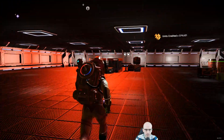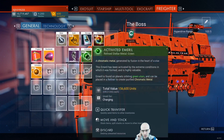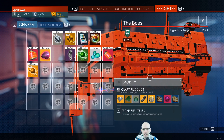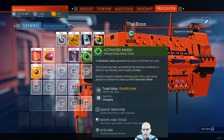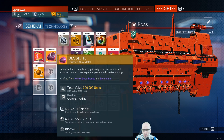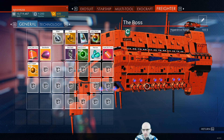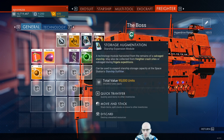Let's get some goodies. I'm not sure where some of this needs to go. So we've got activated emerald — it's not normal emerald. Geodeskite. Storage augmentation.